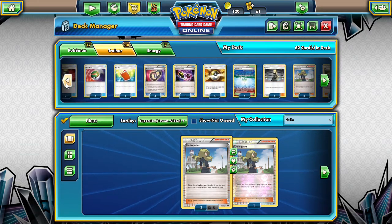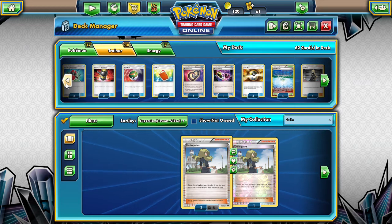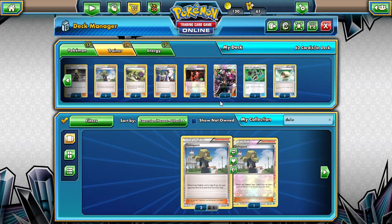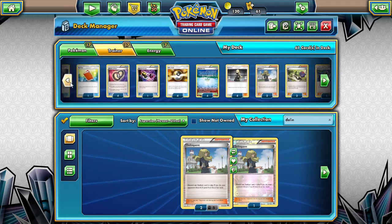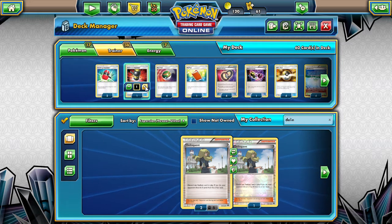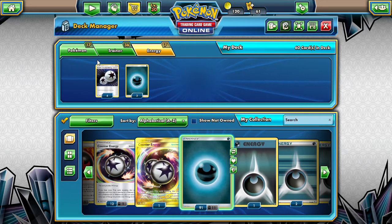I don't really like it, but Parallel City is just too good not to play four of — so we can always keep our opponent's bench low. There's nothing I really want to cut here. I guess one Dumbbell is not really going to hurt us too badly. And we're going to go down to one Enhanced Hammer because we can pull it back with Puzzle of Time. We'll go down to one because we want that Team Skull Grunt too. We'll go ahead and export this decklist.